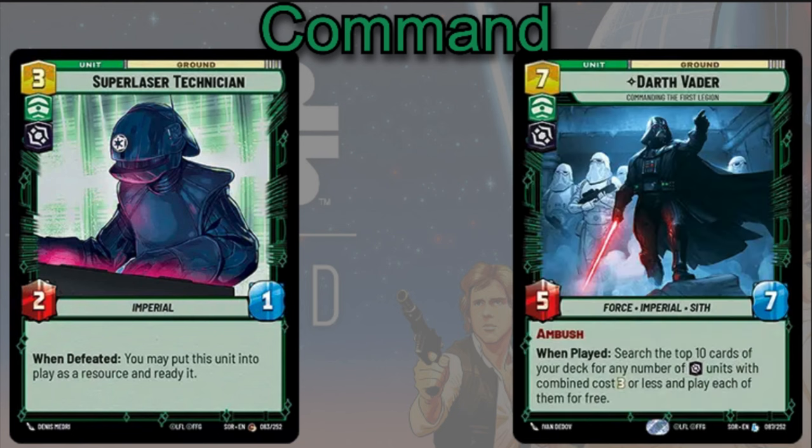You can also play Darth Vader, a seven cost, 5/7 Ambush unit. When you play him, you can search the top ten cards of your deck and play any number of Villainous units with a combined cost of three or less, each for free. Obviously that gets out a lot of your cheaper units — including Super Laser Technicians — giving you a bunch of one-cost units so you can use their ability with Palpatine.